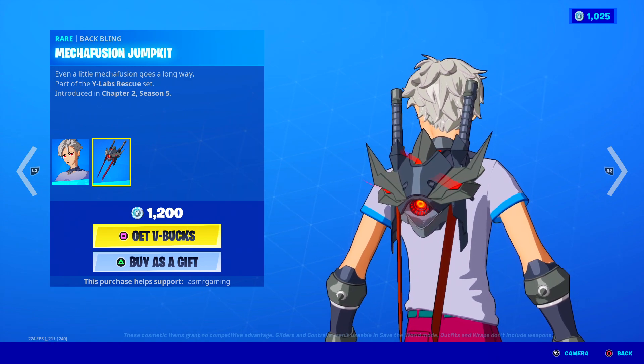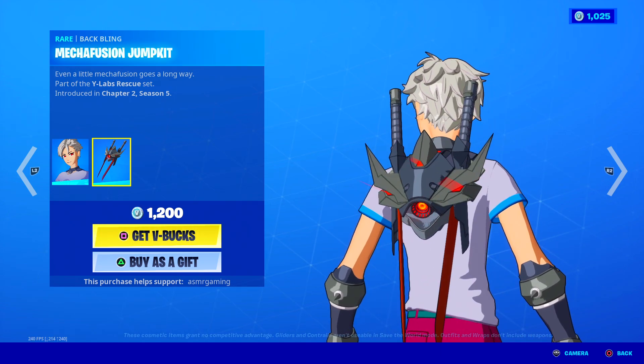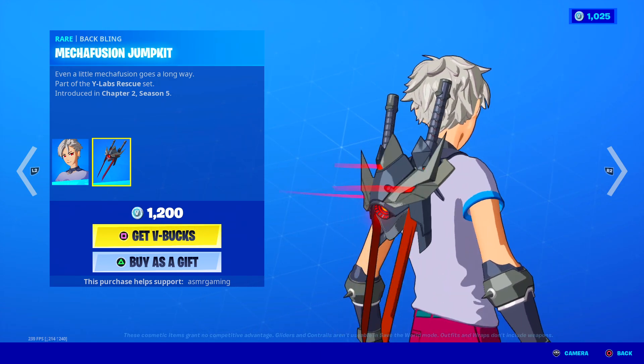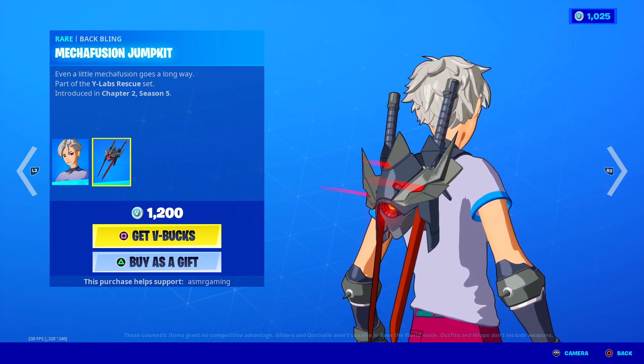Back bling: Mecha Fusion Jump Kit. That looks awesome. There's some animated LED lights on it — looks super cool. I like the swords. Even a little mecha fusion goes a long way.